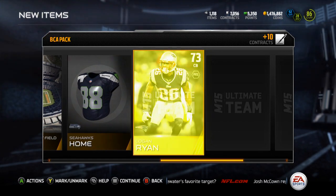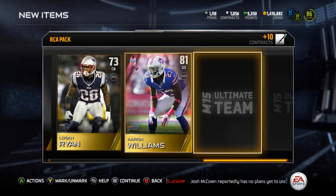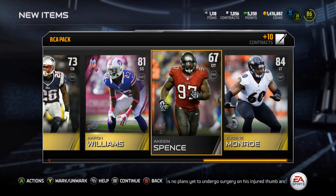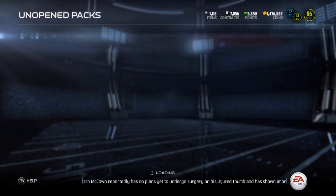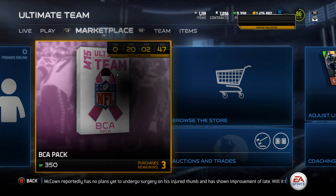Gold - Logan Ryan. BCA - Aaron Williams, alright. And then gold - Eugene Monroe, alright, I'll take 84 overall offensive lineman, that's okay. Actually, in this video - this is a short video - I will open up these other three BCAs.